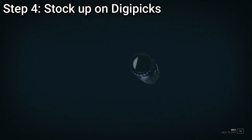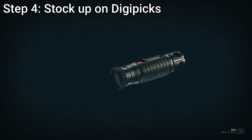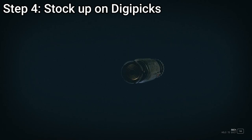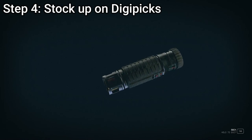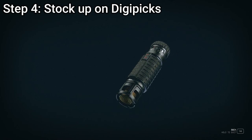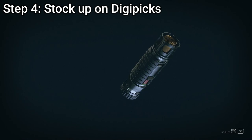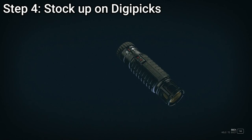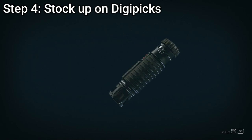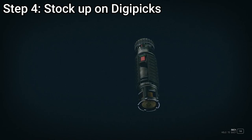Tip number four: stock up on digipicks. Pick them up wherever you see them and buy them whenever you can — it's very useful to make sure you're never running out of these. Digipicks are the space locksmith's dream. Picking locks is a handy skill on many a planet, so ensure you're always equipped. Purchase them, find them on the fallen, and upgrade your security skill to tackle even the trickiest locks. In Starfield, digipicks are indispensable for unlocking valuables from safes to computers. You can find them in abandoned outposts, often guarded by pirates, or buy them from trade authority vendors. For a steady supply, aligning with the Ryujin Industries faction is invaluable — their missions frequently reward digipicks. Always keep a healthy stash so no locked prize remains unreachable.